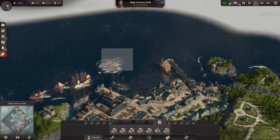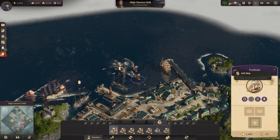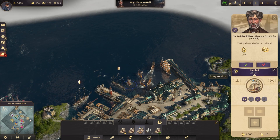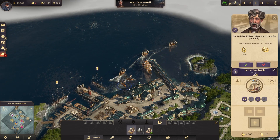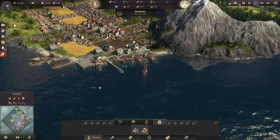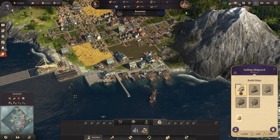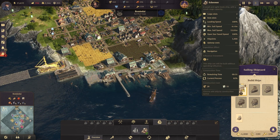Yeah, we've got ships to sell — come on down here. We're going to sell you to our friend Sir Archibald and get some more cash. And as soon as we can make other stuff, then of course we'll make more money selling ships. But again, it's a very easy early game money-making method that you don't really have to have too many advanced technologies to take advantage of. And we still have a ship in the construction queue — we will keep filling this up as time goes by.